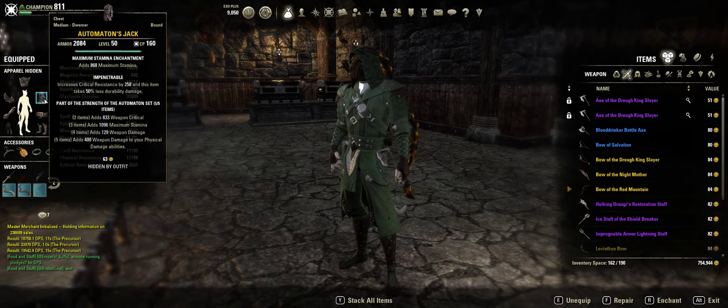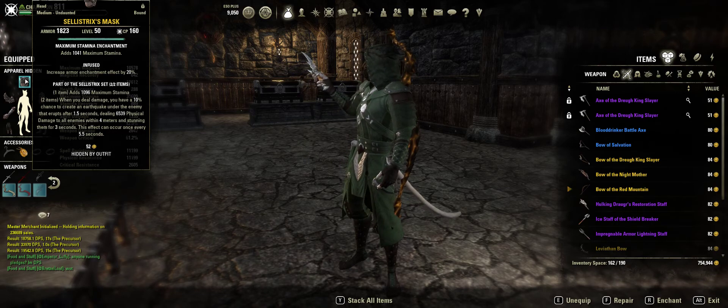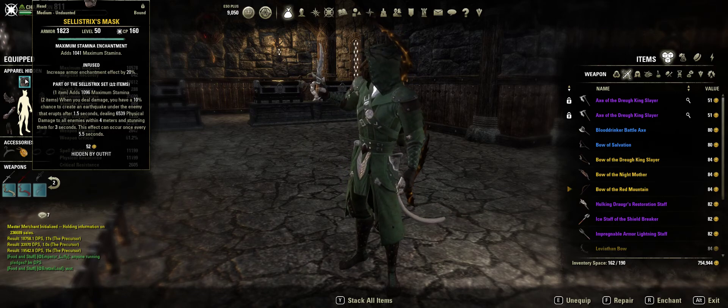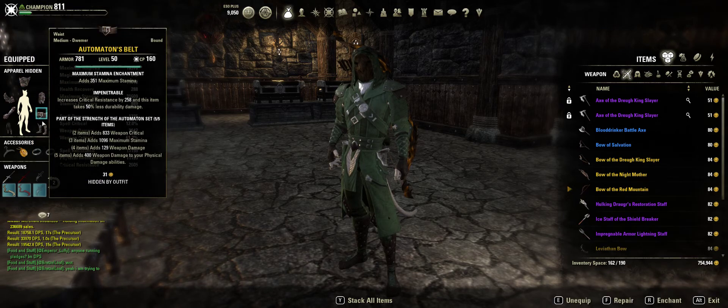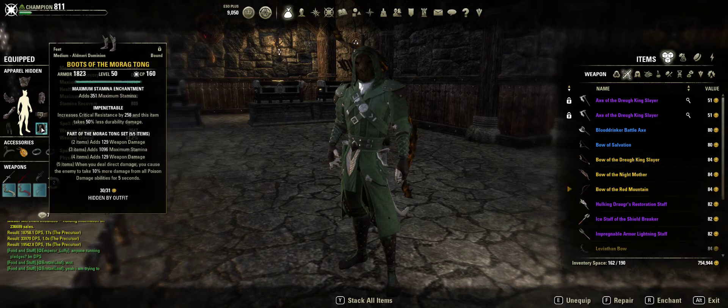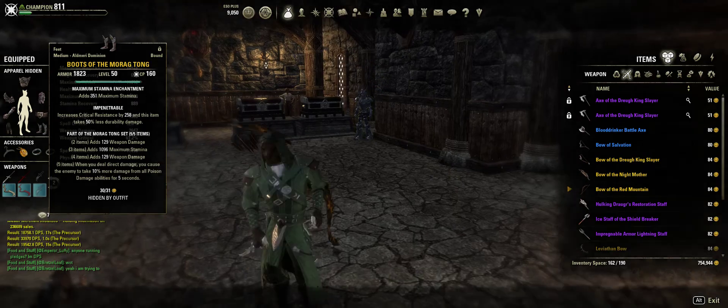My sets right now are Automaton, which gives you weapon damage and then 400 more weapon damage for your physical damage abilities. Celestrix gives you pretty much raw damage and then almost 7,000 AUE that does a massive stun. And then Morugtong gives you more weapon damage and increases your poison damage.